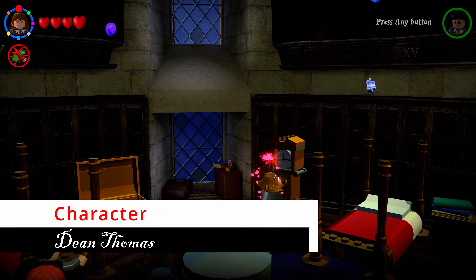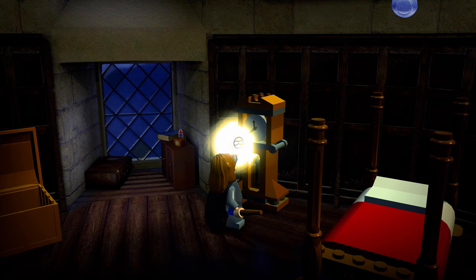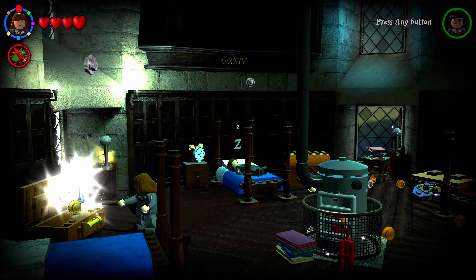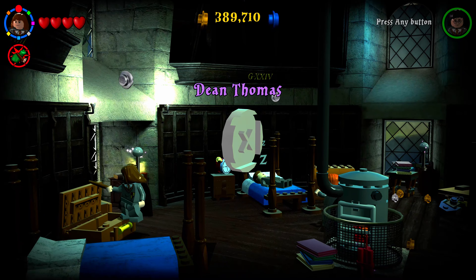Interact with the grandfather clock to enter the time turner version of the room. Keep in mind we're going after all of these after we've beaten the game. Once in the time turner version, go to the same suitcase that had the red brick and shoot it for our next character.